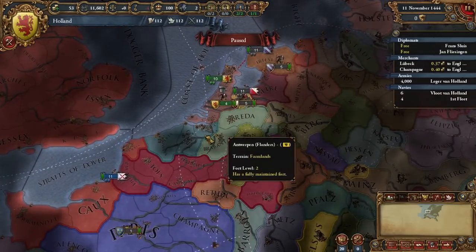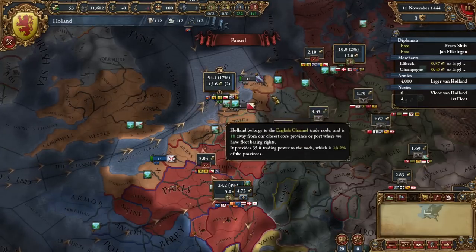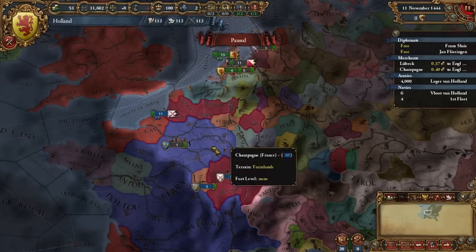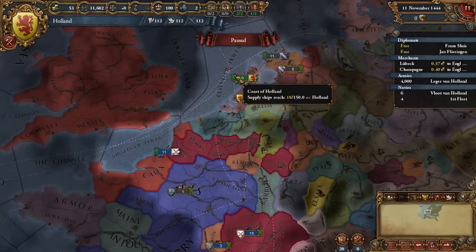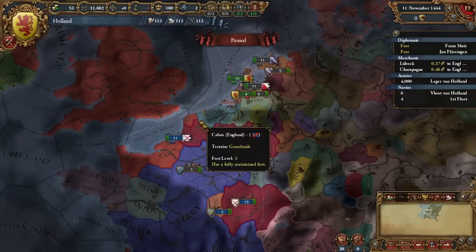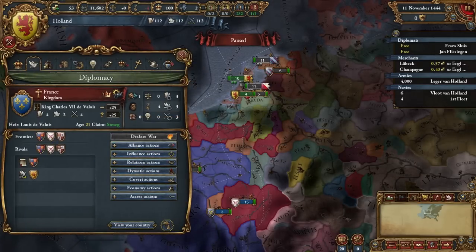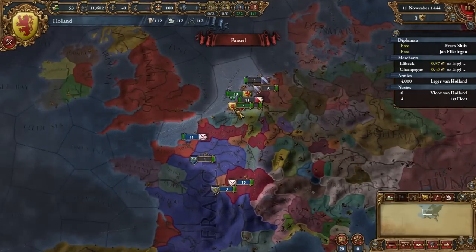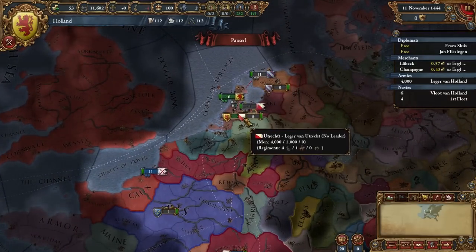What strategies can you use to start taking over claimed land right when you break free? You're probably going to want to rival the two neighbors next to you and maybe grab some of the smaller provinces nearby. In trade map mode, you can see you already have a strong presence in the English Channel, but it might be good to get a presence in Lubeck or Champagne as well. Allying France or England is another good move — one of these great powers will probably want to be your friend anyway. France usually hates Burgundy, and England often does too, so that's useful when you eventually want to turn on Burgundy. The Emperor is also worth allying.